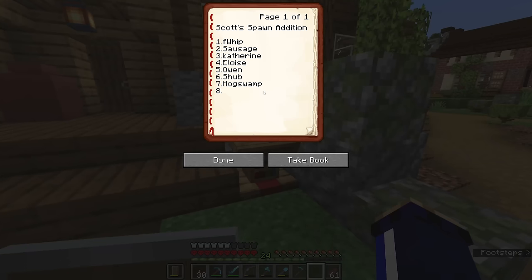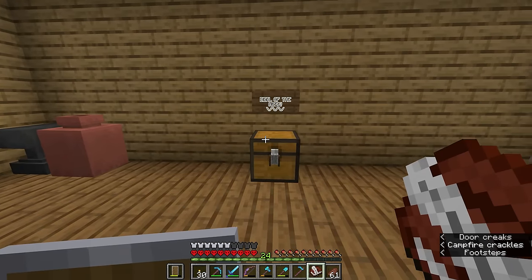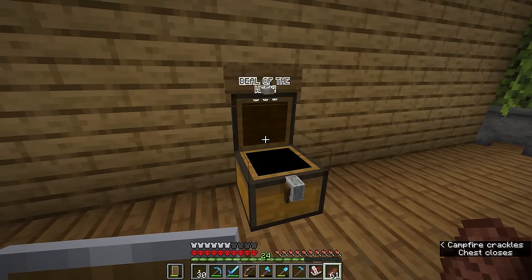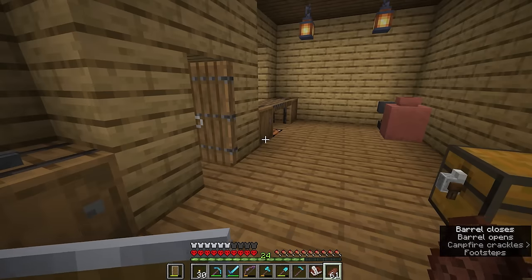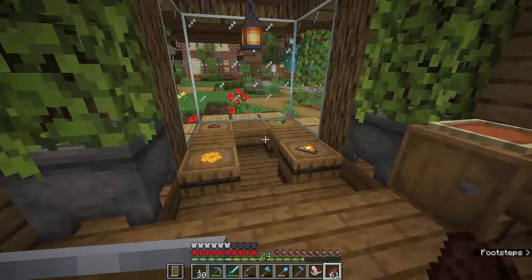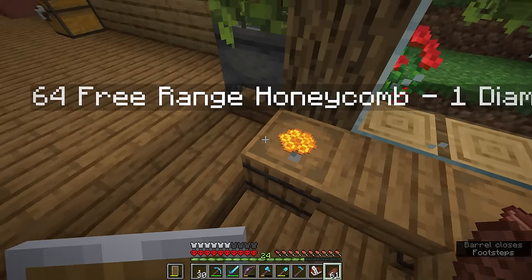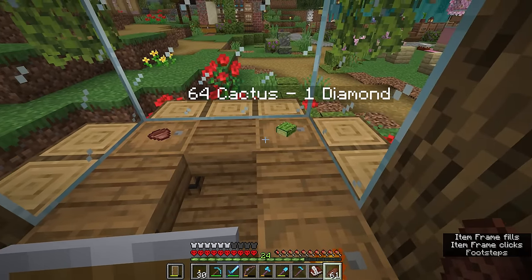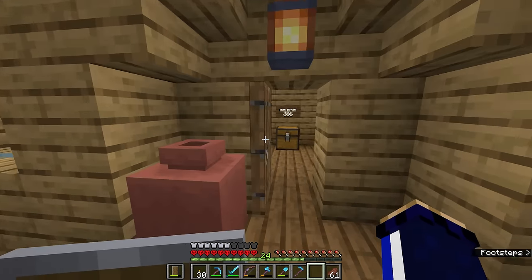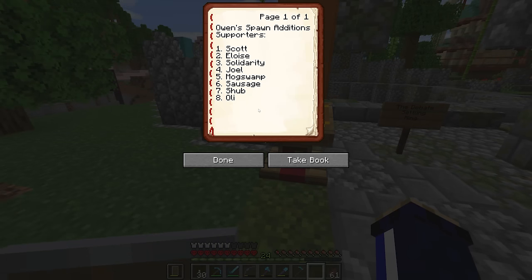I've already signed off on the beacon shop. Catherine's food truck - spawn edition - is selling milk, cake, and cookies. Of course Catherine would be handling the sweets. Scott's general store is only missing one signature. Inside there's a grindstone, anvils, lanterns, cauldrons - if you wanted to set up a quick lava farm, cauldrons would be handy. I'll need to buy some honeycomb - 64 for one diamond, very nice. I think this deserves my vote, so Scott now has a full book of signatures.